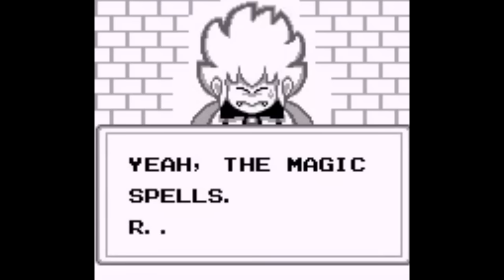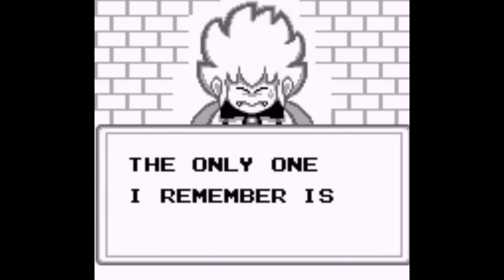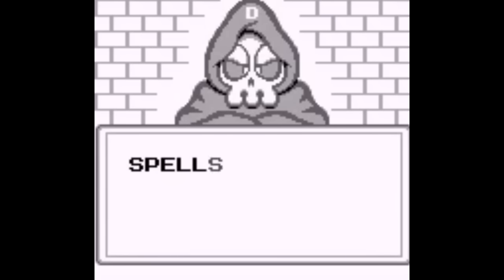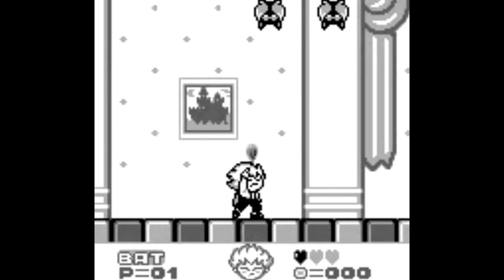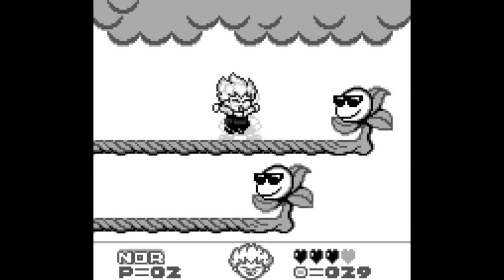Sounds like serious business, right? Well, the game sets the tone right away, both with the cartoony depictions of the characters and by revealing that Alucard forgot all the spells he needs to save the world. Whoops. So yeah, obviously this may be a Castlevania spinoff, but it is decidedly different, and really the game plays more like Mega Man than Castlevania.